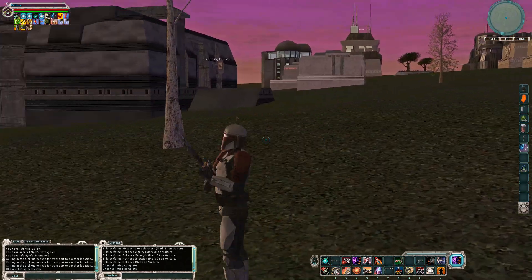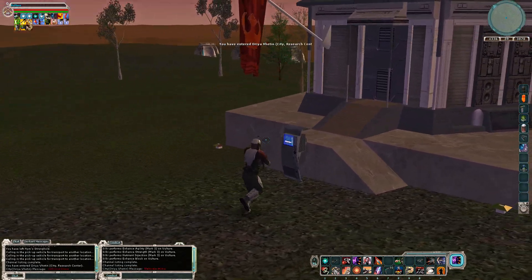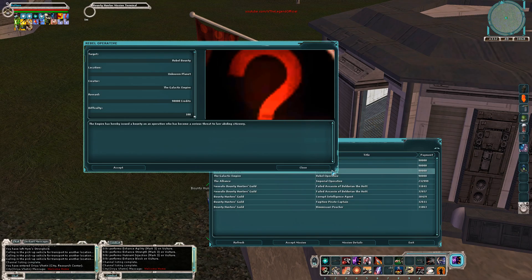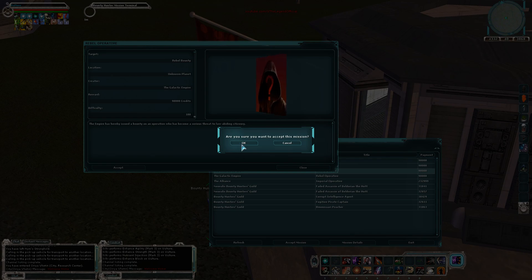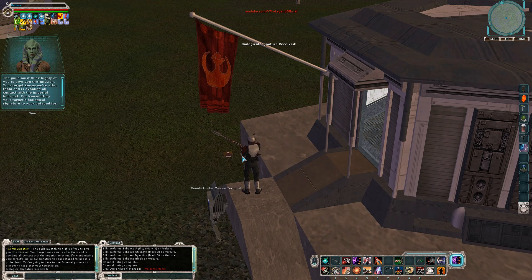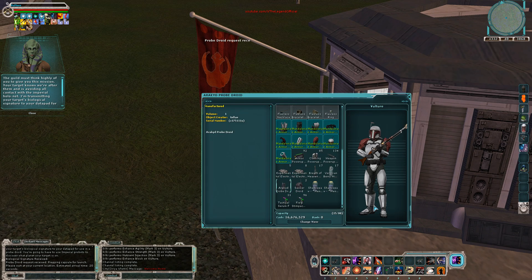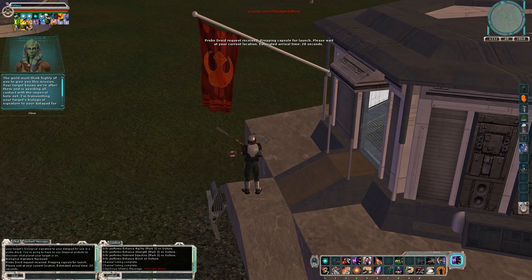Normally probe droids, when you drop them out in the wilderness somewhere, they'll drop somewhere random around you. But if you don't already know — when you call down a probe droid on the steps of a structure like City Hall or your own house, the probe droid will land on top of you. So from here at my house, I have a bounty terminal outside. My probe droid's going to land on top of me at the steps so I don't have to move anywhere when I'm checking bounties.